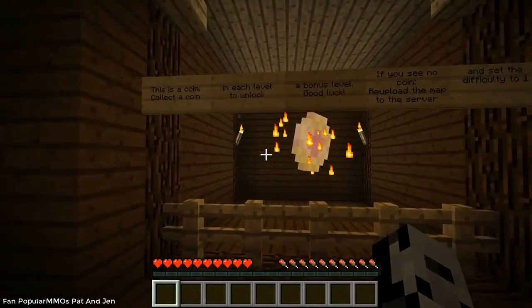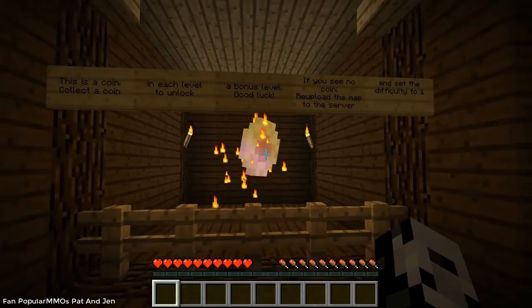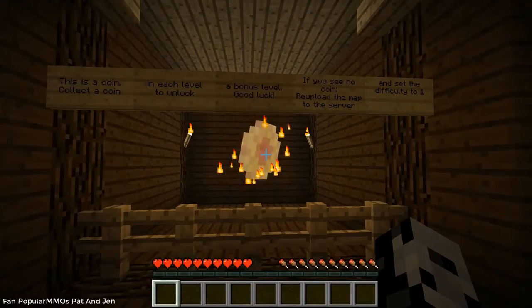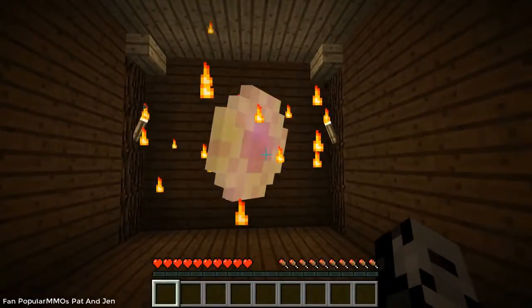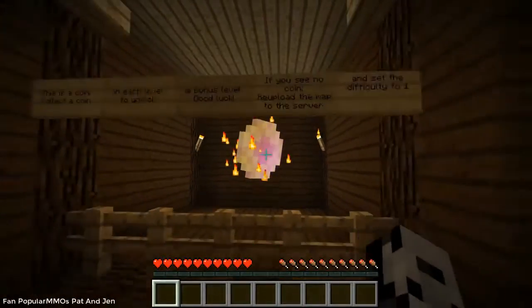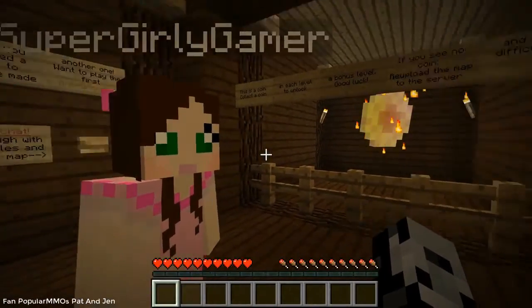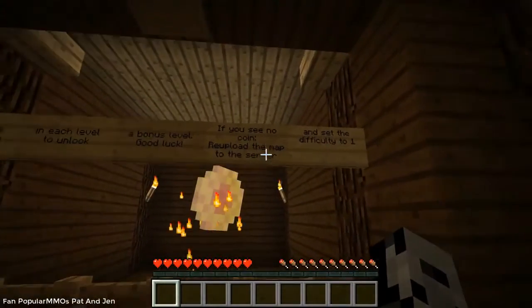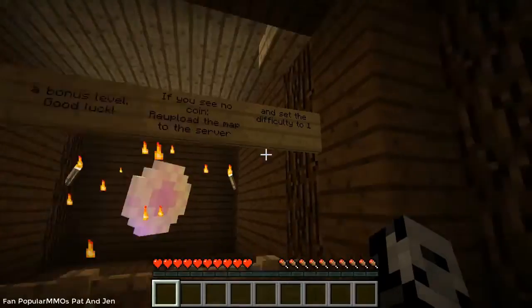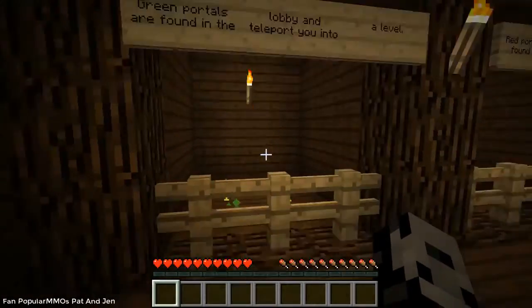There's a coin to collect in each level to unlock a bonus level. Last time it was so hard — I think we only collected like one or two. You have to find a coin in each one to unlock a super bonus level. I actually saw on Minecraft maps that the bonus level was like literally impossible. Also, it says if you're stuck at the bottom and see no coin, reupload the map to the server and set the difficulty to one.